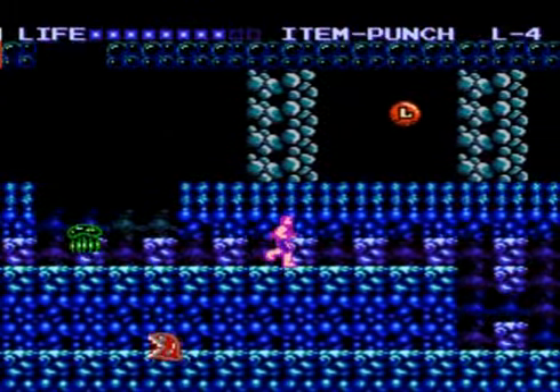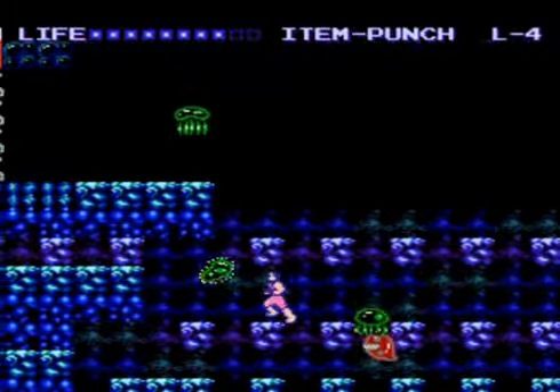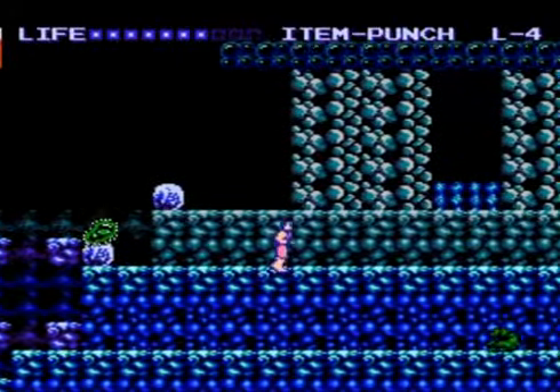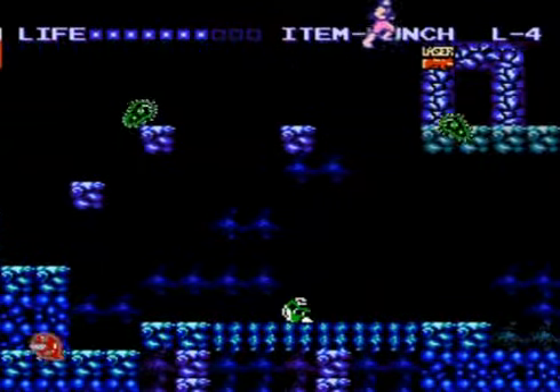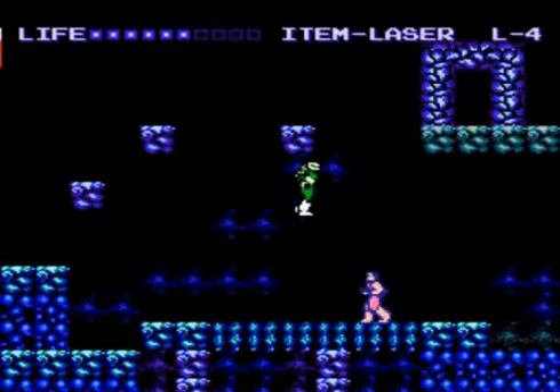The only real challenge to this game comes at certain points when you have to go a certain path in order to advance. If you choose the wrong path, you're running into a brick wall, or you won't be able to make a jump, and then you're stuck. Usually, at that point, you need to have gone back and grabbed a laser gun — you need the laser to kill the Predators at the end of these levels.